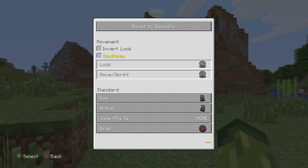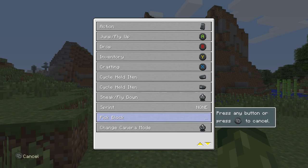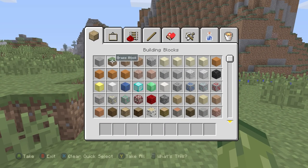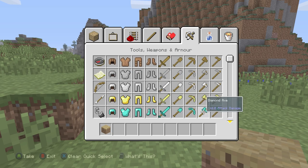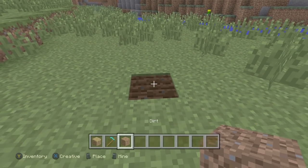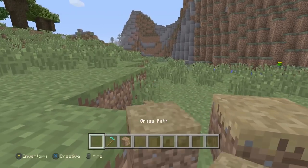Getting into the pick block button itself, let's just reset this to default. Let me teach you what you can and what you cannot pick block — you're going to be a little bit disappointed here because I know you guys really want specific things. Things I've noticed: you can pick block grass paths. You cannot pick block farmland. This has been something on Minecraft PC for a long time. As you can see, as I try to pick block it, it picks up normal dirt. As for the grass path, I can pick block this quite easily.